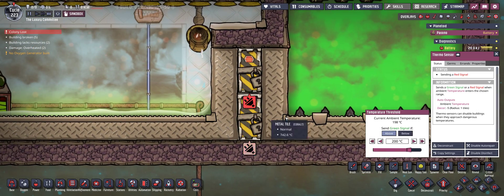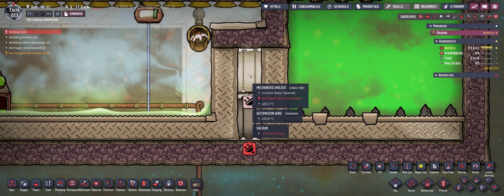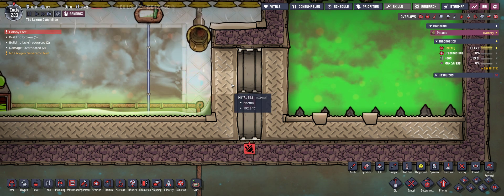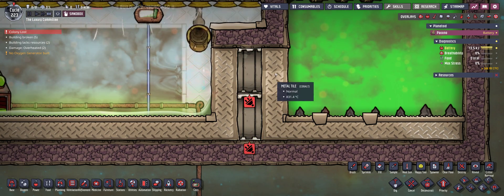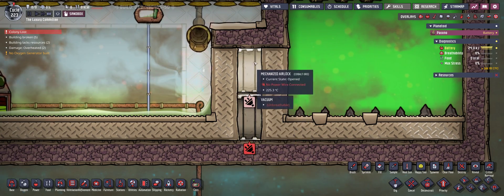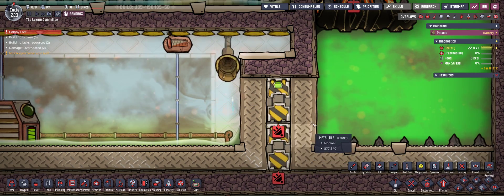Just for simulation purposes I'm going to switch this to the other option. In this situation where the mechanized airlock is open, there's no heat transfer going on between left and right side. As you can see, the left side is dropping and the right side is increasing in temperature. That is because in this situation we have a vacuum in here, so no heat transfer. Let's activate that back again.